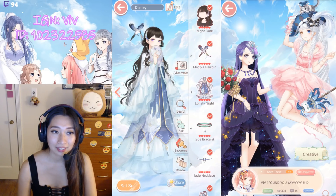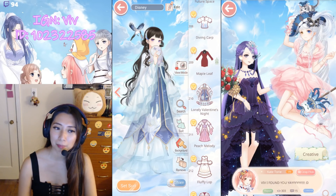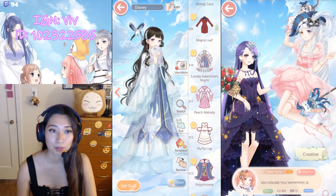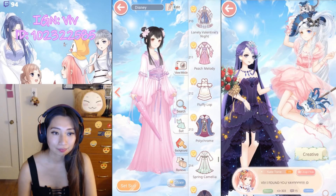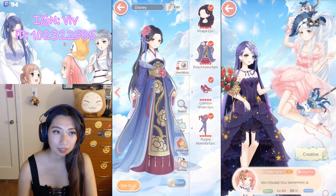Lonely Valentine Night — this was an event that came before my time, I believe it was a Valentine event, and it came back for crafting. Thank goodness — I really like this pose. Peach Melody. Fluffy Lop — chapter suits. Polychrome — chapter suit. Spring Camellia — chapter suit.